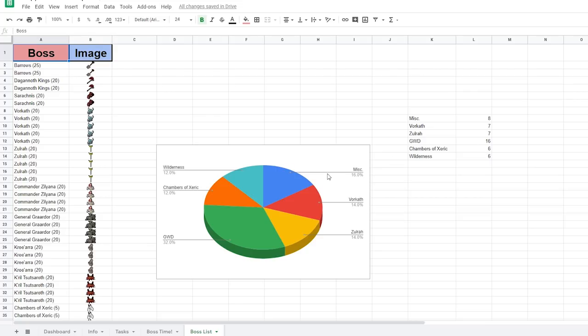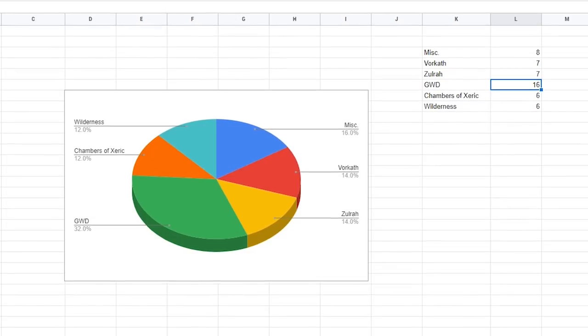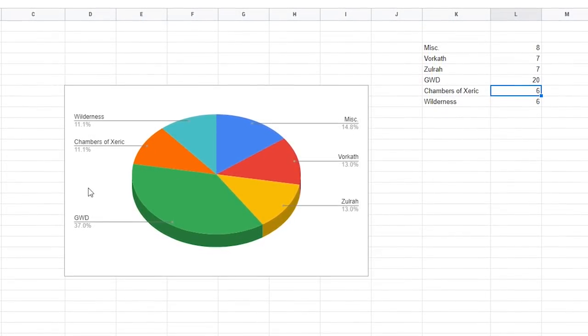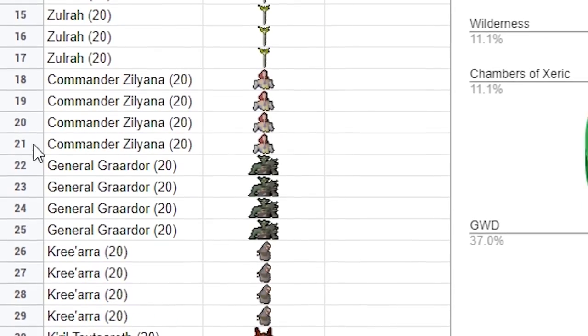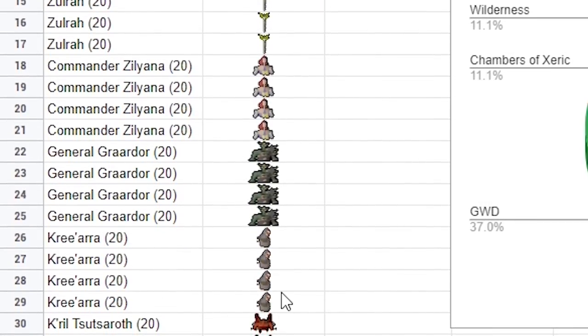If you do that, you're good to go. For example, if you really liked God Wars and wanted to do five of each boss, change that to 20. You'll see that this changes too. But remember, you want to update this as well — add another boss of each kind that you want to do.